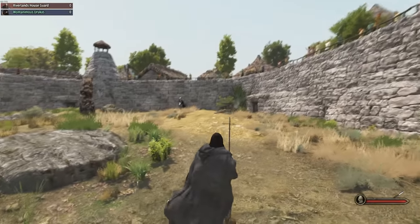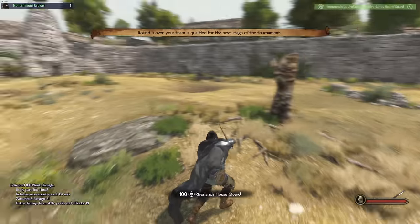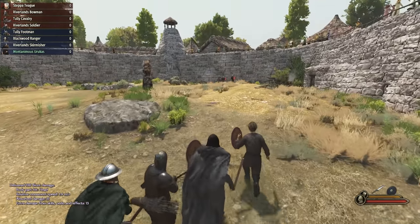Some armored bear skins, a cape - I'll take it. And we can obviously use this to fund our endeavors. Oh, and I also like these Baratheon tournaments - two-handed swords, hell yeah! So much damage, I love it. Make sure we bet on ourselves to keep our funds nice and high as we're slowly draining them.